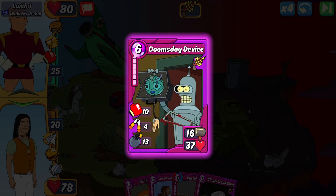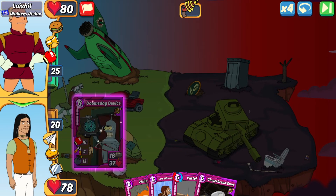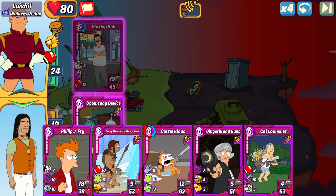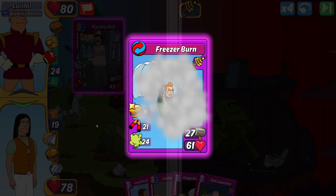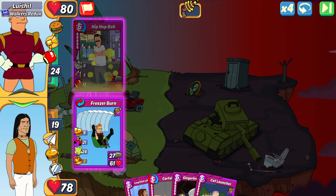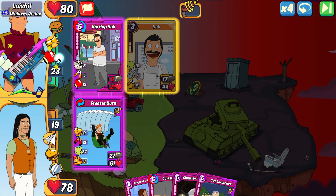Next up is against Luishi. My only character is Fry, so I'm going to open up with the Doomsday because I like the Freezer Burn potential — if I draw Amy or something else there's more potential with that than with the long stick. Luishi plays his Hip-Hop Bob, so I'm going to combo to Freezer Burn. Luckily the cripple and gas will serve me well to take out Hip-Hop Bob before it does any major damage. Luishi drops his mythic Bob in slot two.